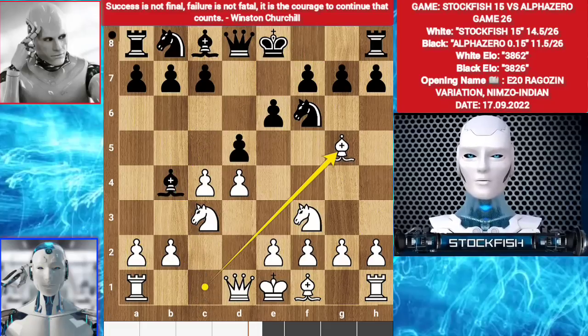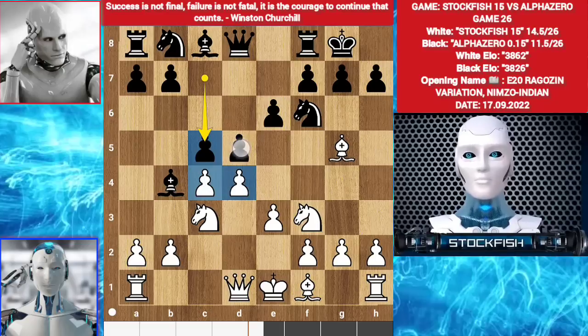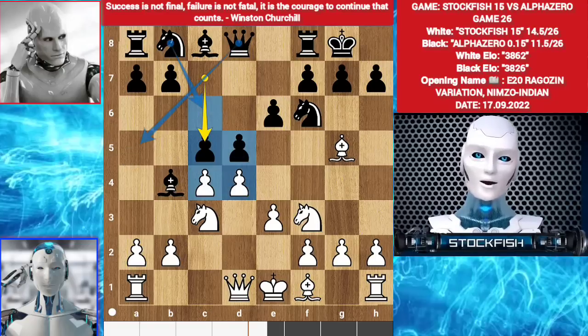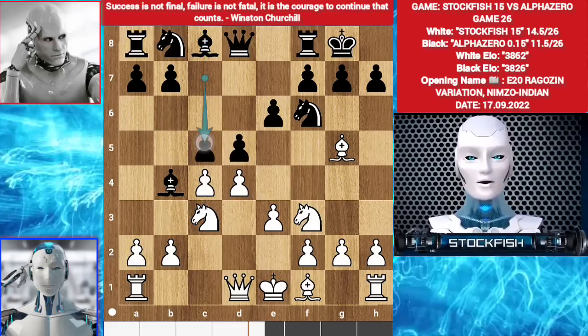Bishop g5. Castle. e3. c5. c5 is a fascinating move, it is a pawn break. You open up the diagonal for your queen, knight c6 behind the pawn, rook will use the open c-file in future. And it's right, see the chessboard — what white made, black made too.